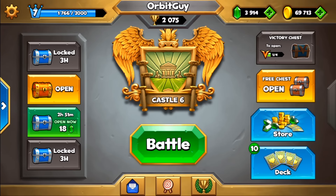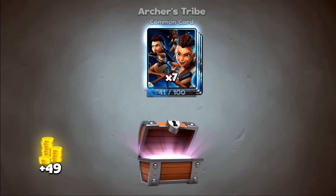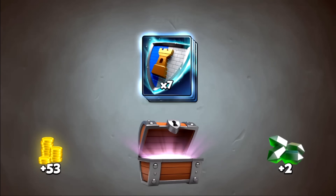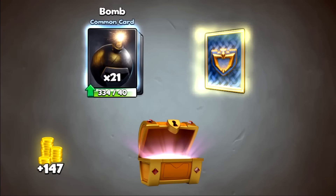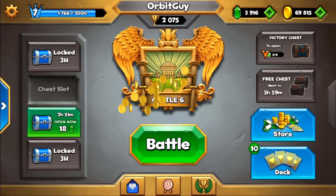So let's open the chest first that I have here. It's an archers tribe — cool, another one. And my gold chest for the day. Okay, so let's play a match here now.